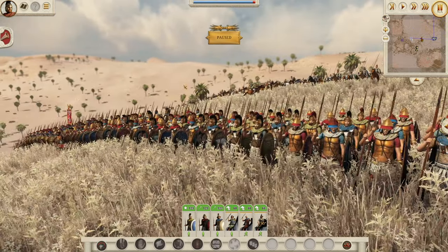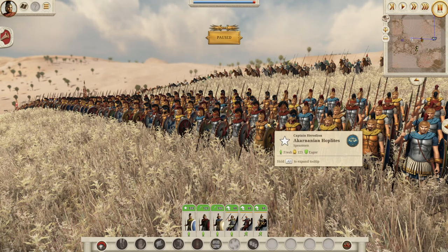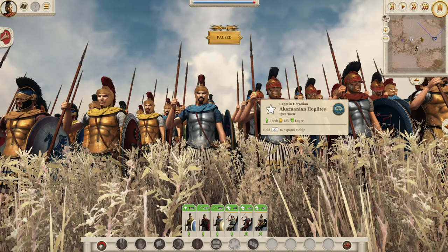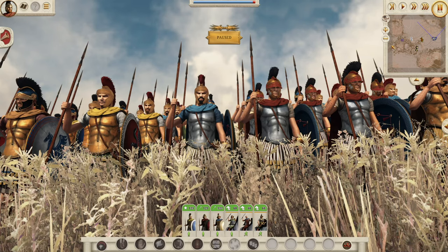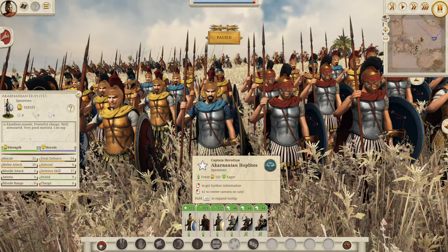It doesn't always work out that way, but it's a very common pattern for how these units get recruited, and I think it works really well. So let's go through an example of what this means for the stats. These are just general stats of units I've taken — all units have their own different stats, so it's not exactly set in stone that it's going to be plus two attack for the next tier or plus four defense. It's just a rough guide. We'll start with the Akarnanian hoplites — they're actually a levy hoplite unit. Although they look fantastic, their stats — 34 defense — is lower than the normal hoplite; 12 morale is not great; and 10 melee attack is really, really low.